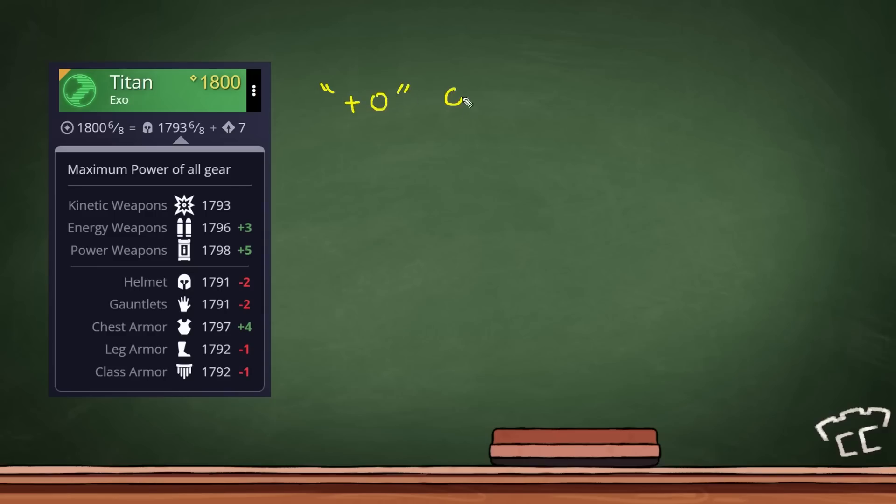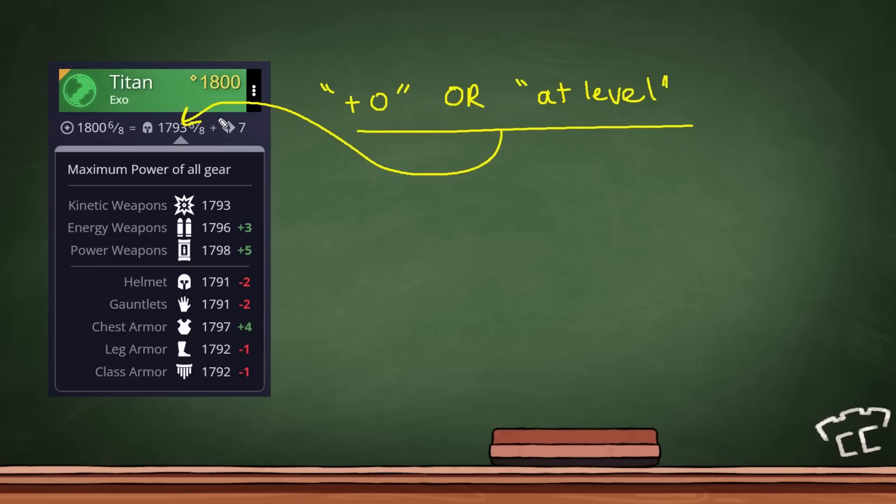Now when you hear someone say "plus zero drops" or "at level drops," that's what they're talking about — it's going to drop at your character's base level. So for me, that would mean it's going to drop at 1793.